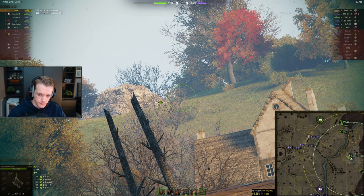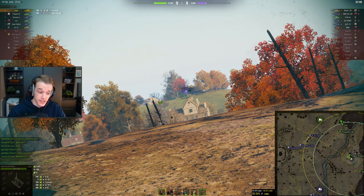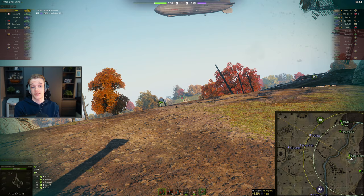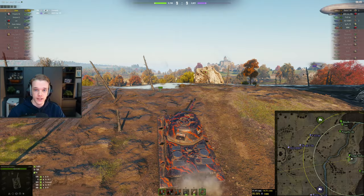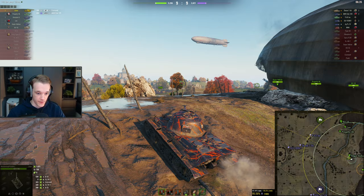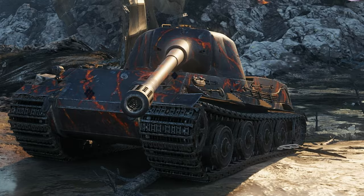The enemy is playing really passively but they can't really push anywhere since we have good vision control. Speaking of vision — this thing gets 400 meters view range base, for whatever reason. You literally don't have to put vents or coated optics on it; the view range is good enough without either. You can reach around 440m without food, without vents, and without coated optics.